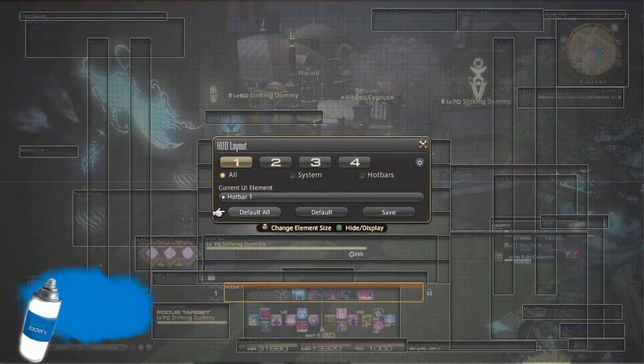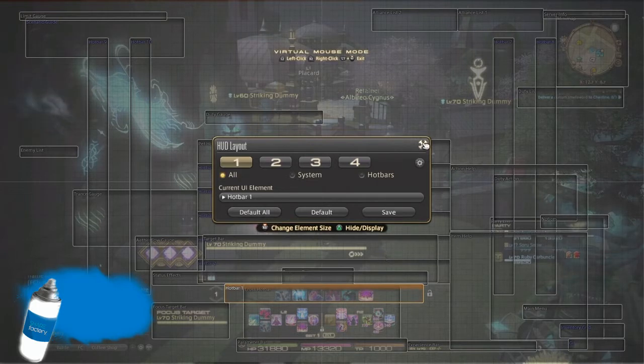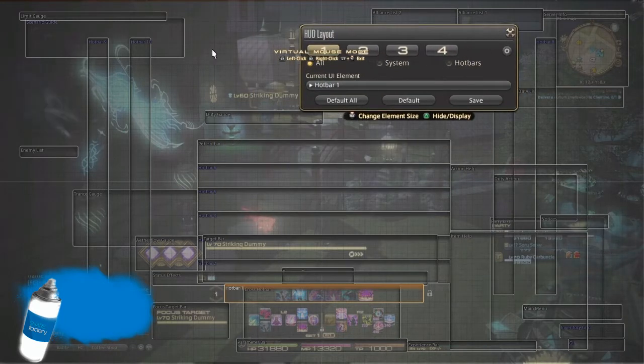Let me show you my actual HUD layout — I'll use the virtual mouse. There you can see everything. My limit bar is up there, my enemy list is over here, and my Trance gauge — most of my job gauges I put up here, like my fairy gauge or Trance gauge. Everything I need to know is over there. My status effects are right here above everything, and that's my cast bar right above so I can see my cast times. My target frame is over there.